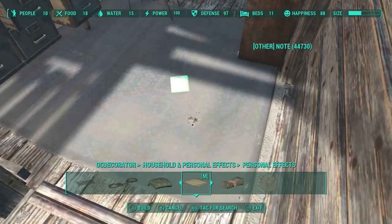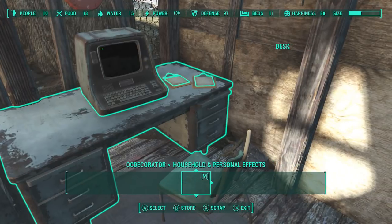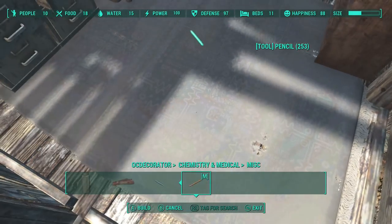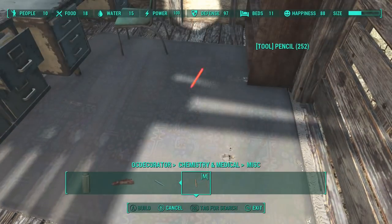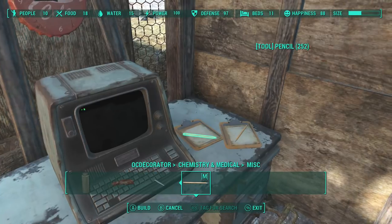So I put some nice clipboards and this little note thing on there so it looks like they're writing on something. That's one thing I don't like about clipboards — there's nothing on them and there are no clipboards with paper. So you kind of have to do this: a couple of clipboards, a couple of pencils — done, very simple. I pick pencils all the time; I mean, you use pens, but I feel like the ink would have dried out in a pen that's 200 years old.